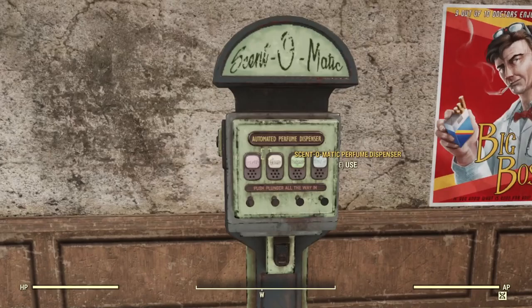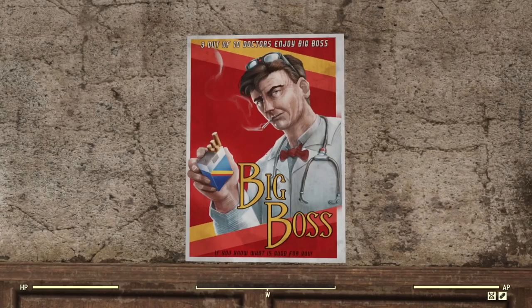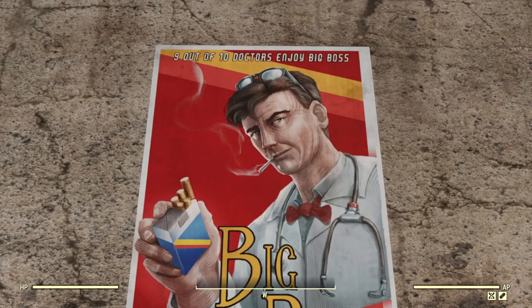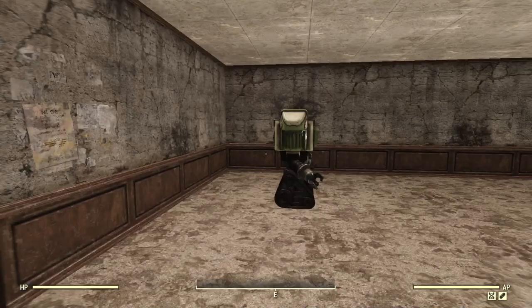Now we have the Scent-o-Matic — click it and it gives two charisma for about 30 minutes. You have the Big Boss photo and it says 'Nine out of ten doctors enjoy this and recommend it' — I would recommend seeing a different doctor. They're doing the whole classic style Fallout photos, which are good decoration items if you enjoy that. It also comes with these little old worn-off torn-up posters built right in.